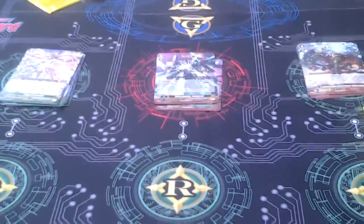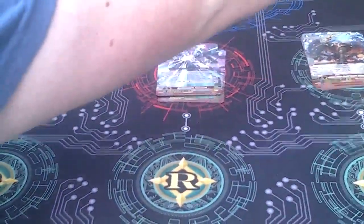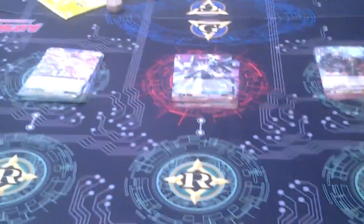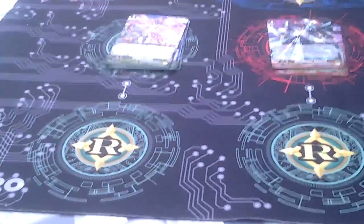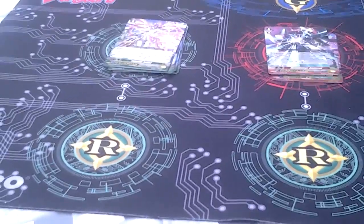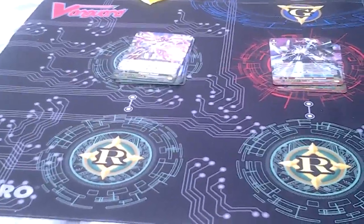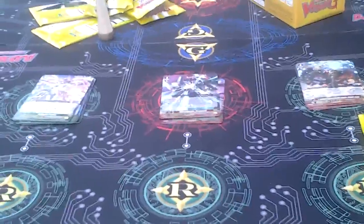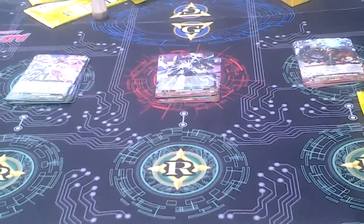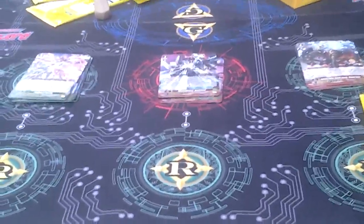That is the first half of our video. Sorry for the shaking and all that. We will return shortly with the second half of the Fighters Collection. The box has 51 total cards, all new: eight generation rares, 16 triple rares, and 27 double rares. We'll be seeing more of those generation rares. That's the end of this half — please join us in the second half. See you soon.